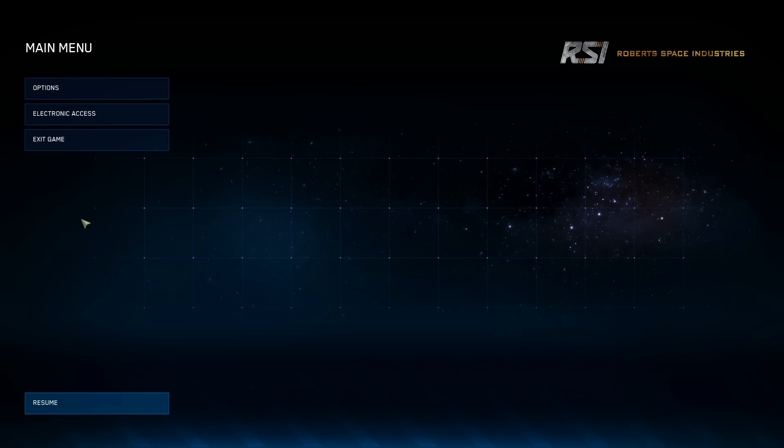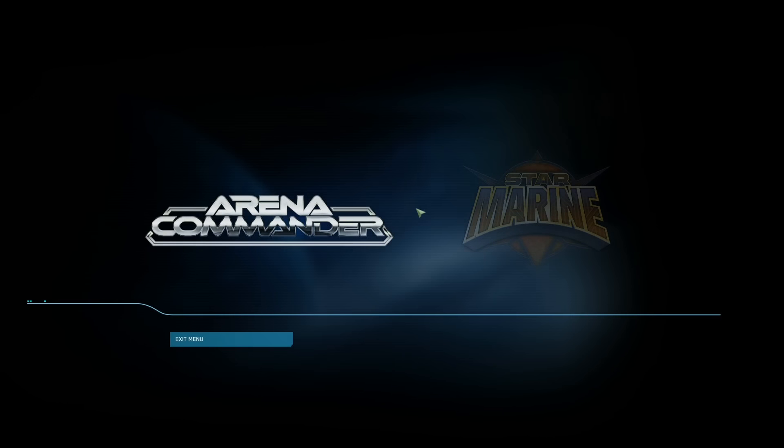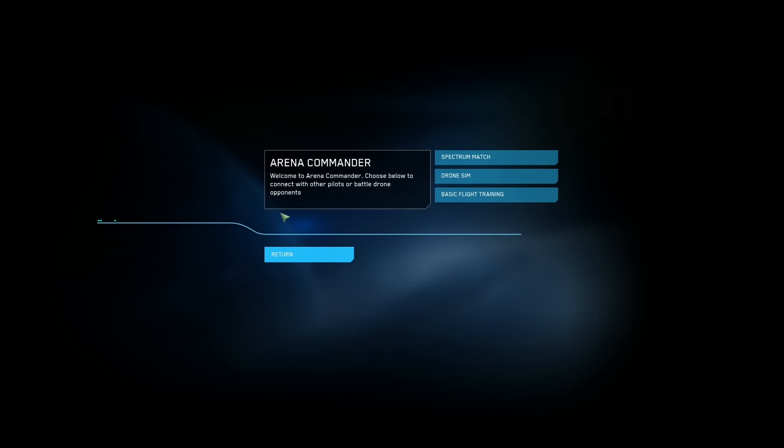If you press Escape, you've got the option of electronic access. Right now the only thing you can choose is Arena Commander - Star Marine's still not ready. So let's choose Arena Commander. Many of you who have actually got Star Citizen will have seen this part. You may be even going for just a free flight in the drone sim or something. You've got three options: the Spectrum Match, which lets you fly a custom mission with your friends via the ASEADOR comm relay - I've never done this one yet. There's also the drone sim, where you hone your skills versus cutting-edge drone programs. And this is new - basic flight training, or it's new for me.